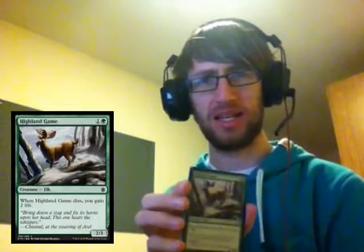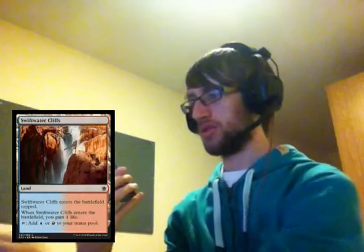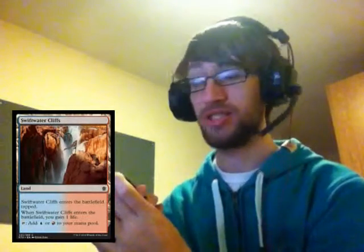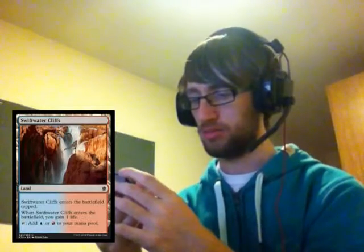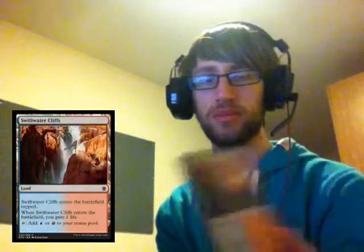We're about halfway through the pack already — this has been a fast video. A Mardu Banner: I've already told everyone my opinion on banners. They're good mana fixing but I don't play them. Another Highland Game — I'm pretty sure I pulled one of these in the last pack as well, they're just kind of weird mascot cards. And Swift Water Cliffs, a Jeskai or Temur blue-red land.